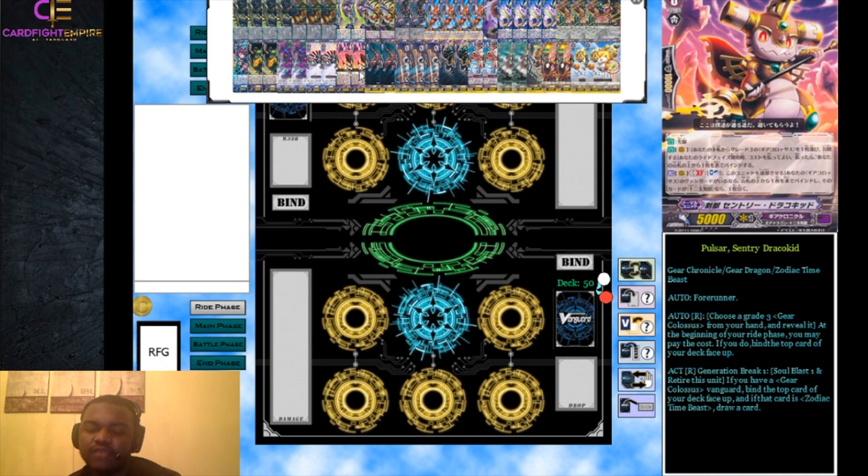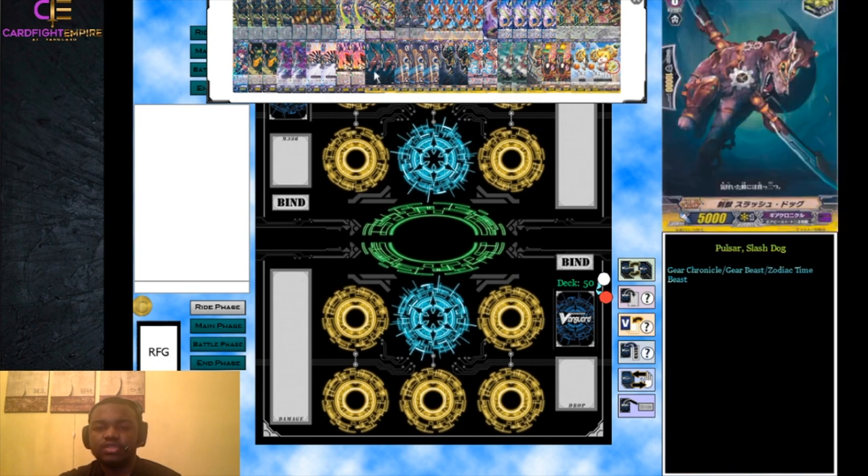We actually run two copies of the starter because it's very important to how the build works. It has Forerunner and a second ability: choose a grade three Gear Colossus from your hand and reveal it at the beginning of your ride phase, then bind the top card of your deck. Note you can't do this on grade one while it's on the vanguard circle - it's a rear guard ability, so ride to grade one first. It also has a Generation Break 1 ACT skill: soul blast one and retire this unit; if you have a Gear Colossus vanguard, bind the top card and if it's a Zodiac Time Beast draw a card. Get it off the field quickly so opponents can't snipe it.